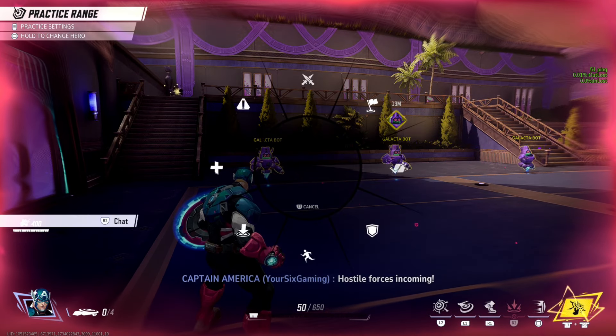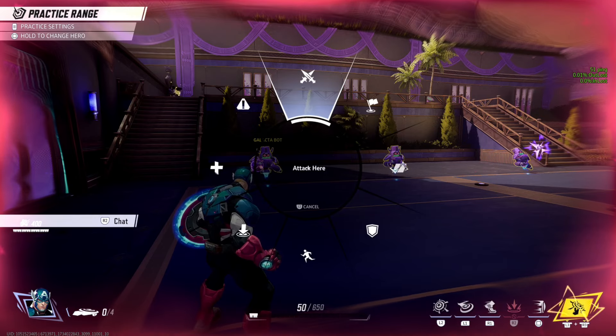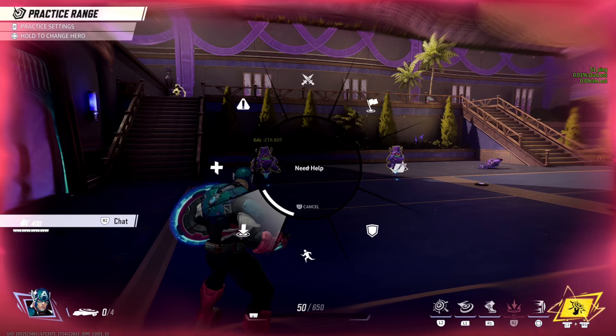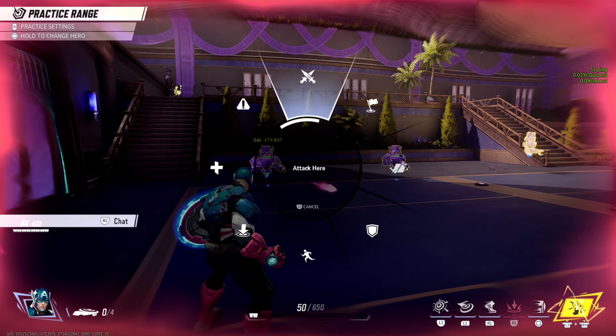Now if you hold down the bottom D-pad button, you have all these different options to signify to your team that you may need healing, you need help, you're retreating, defend here, status, group up, or attack here.